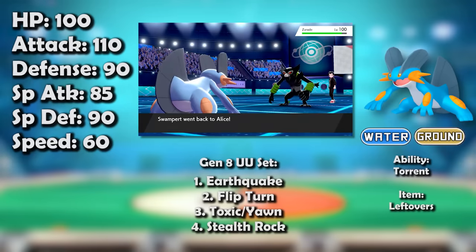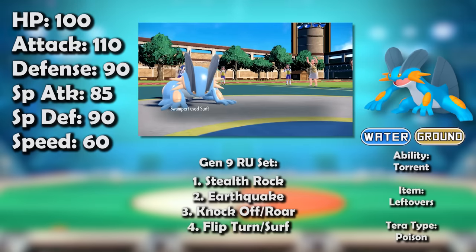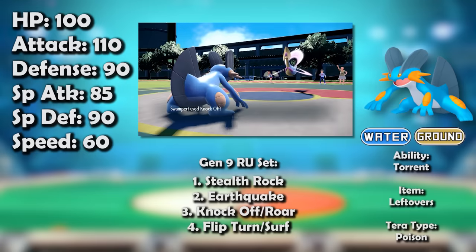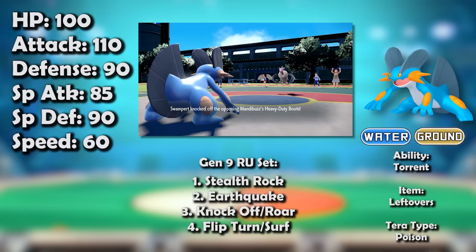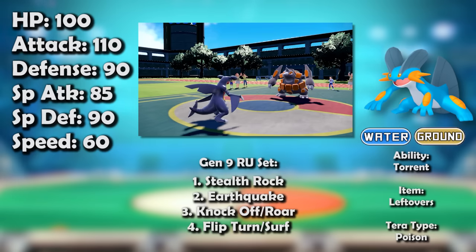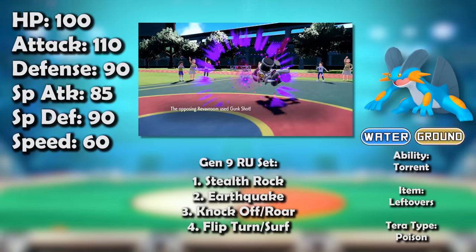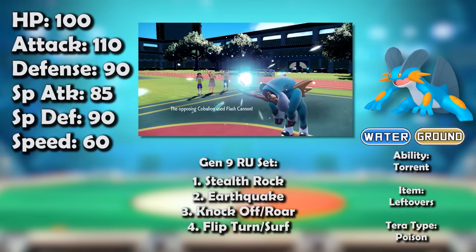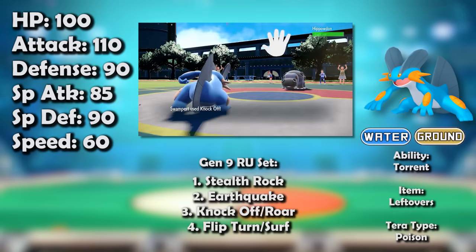Swampert wasn't a star presence in Gen 8 but had a solid place for its ability to facilitate several big hitters. Generation 9 has been a mixed bag: it lost Scald and Toxic, so debilitating status is no longer an option, but it kept Flip Turn and received incredible new moves in Knock Off and Bulk Up. Sadly this wasn't sufficient to remain in UU, as it was outclassed by Garchomp now running Spikes. For the first time ever, Swampert fell below UU to RU, where it currently resides — a solid defensive presence doing what it always does, notably as a great check to Revavroom and other popular Pokémon like Cobalion.